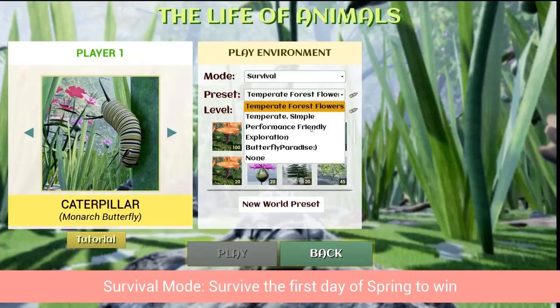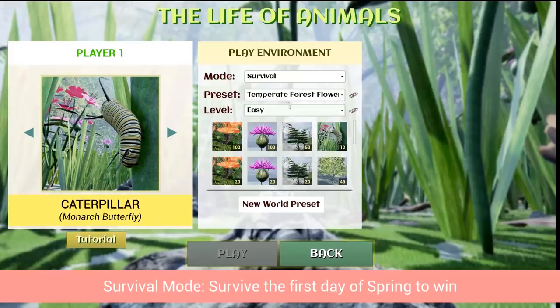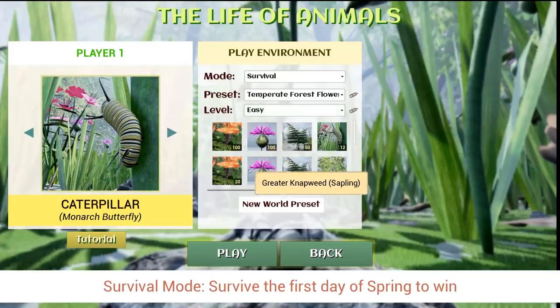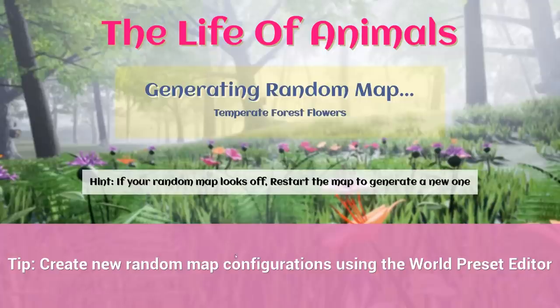You can start as a caterpillar and go right into the monarch butterfly form. There are also multiple modes: free exploration if you don't want to be attacked, a face-off mode which is like a fight mode, and survival mode. I want to try survival right now and see how long we can survive. You can choose your map too - they're randomly generated. We'll stick with the temperate forest flowers on easy difficulty.